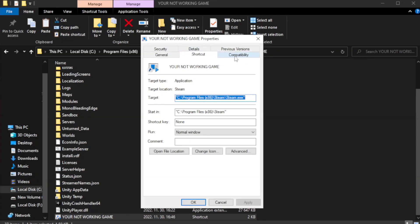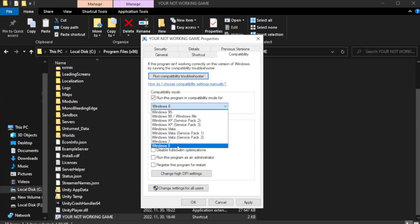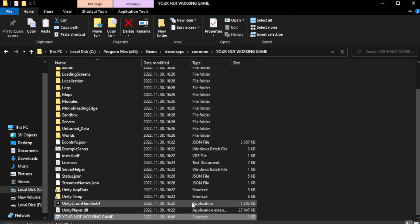Click Compatibility. Check 'Run this program in compatibility mode' and try Windows 7 and Windows 8. Check 'Disable full screen optimizations'. Check 'Run this program as an administrator'. Apply and click OK. Close the window.